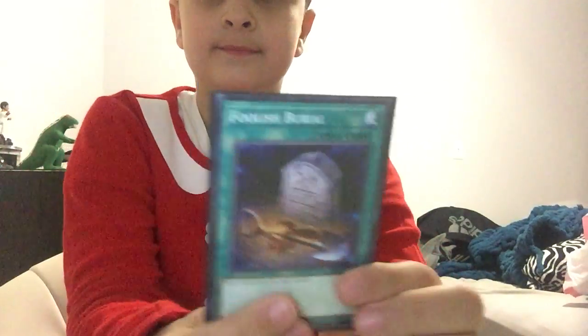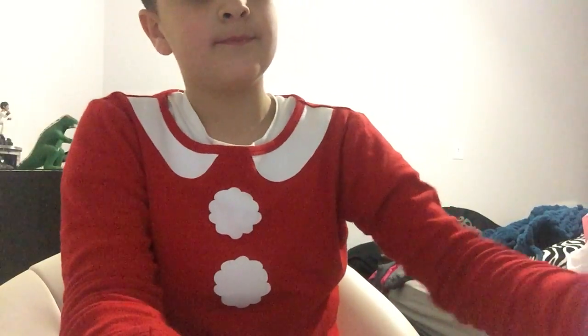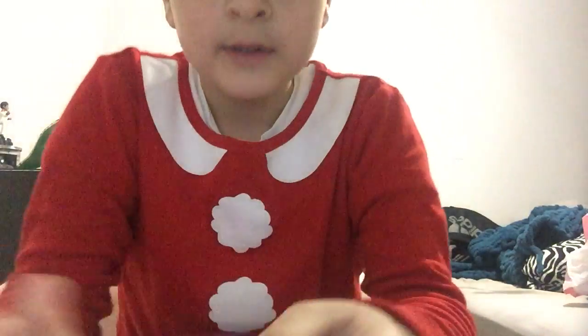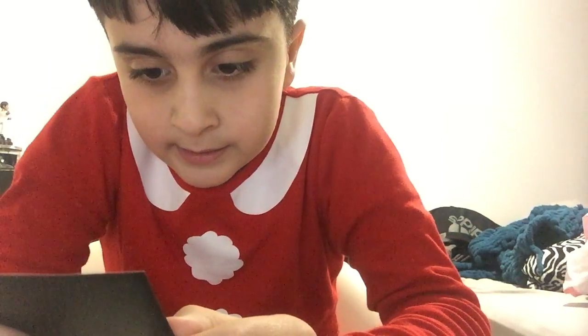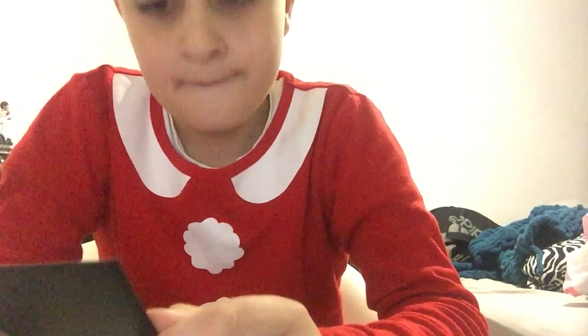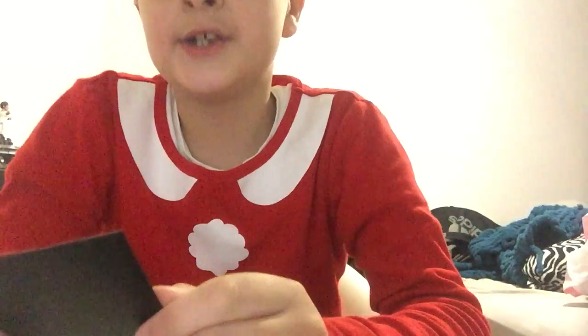Escape Ghost. This is a zombie flip tuner effect. Flip: you can special summon any number of Black Sheep Tokens — zombie, dark, level one, zero attack, zero defense.